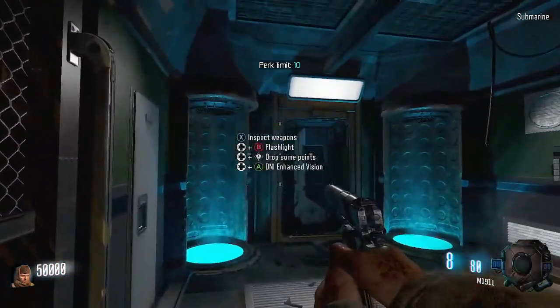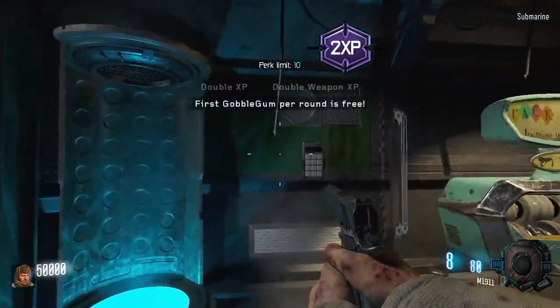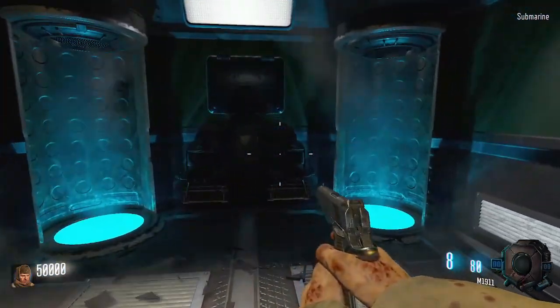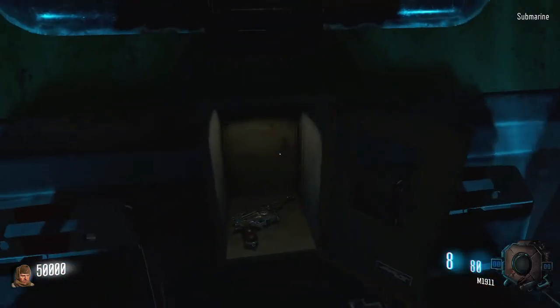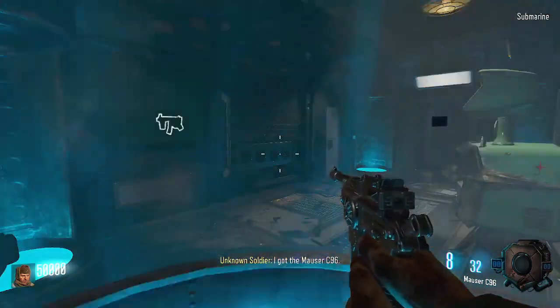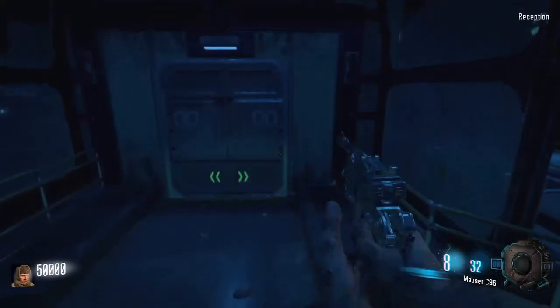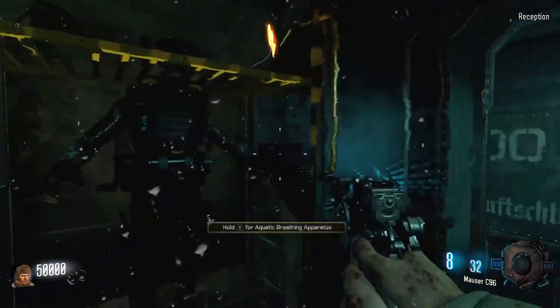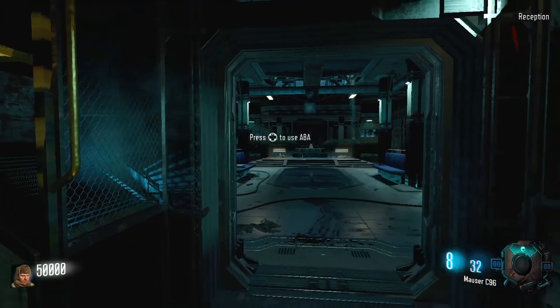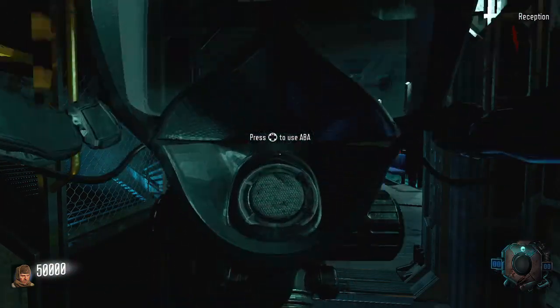When you first spawn in, you will be in a small room with the Pack-a-Punch machine in it. Besides grabbing the Mauser that will replace your 1911 starting pistol, there's nothing to do here for now, so just go to an ejection tube in one of the corners of the room and it will take you to the main map. Once in, walk through the doors and pick up your ABA suit. This is needed for most of the map as it's an underwater map and it plays a lot like Moon.